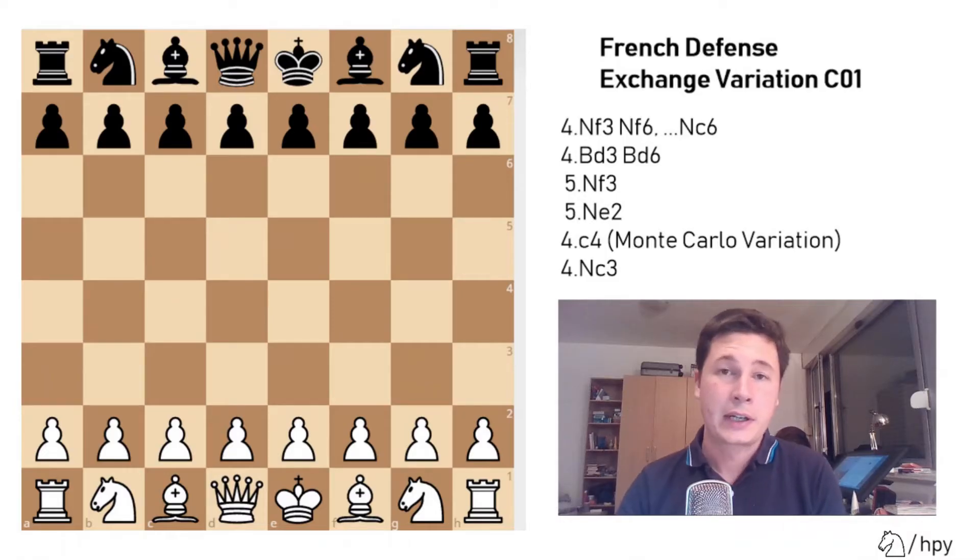Hello everyone, Stjepan here. I'll start off the series on the French defense with the least fighting way for white to approach the French, to approach one e6 by black. And that's the exchange variation, which has in chess become a synonym for a boring opening. Many people will steer clear from people who play the exchange French, and especially when you play for fun it's not a good opening to face because it often produces boring and drawish games.